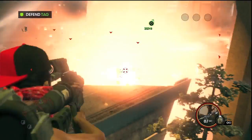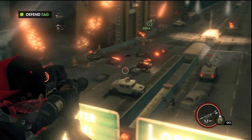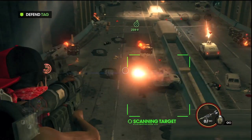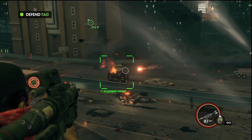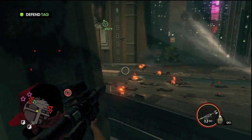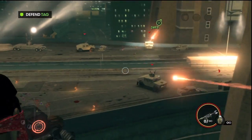Basically what you want to do is as soon as you see the red icons on your map, just start shooting every single one you see, because if Johnny Gat takes any damage you have to restart the mission. He can't take any damage whatsoever. This only takes about five minutes to do, so it's not like it takes forever.